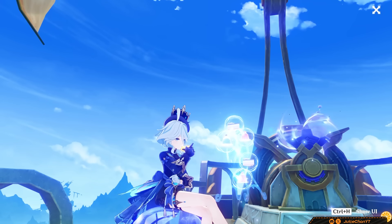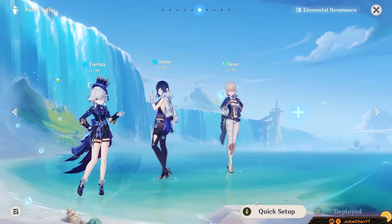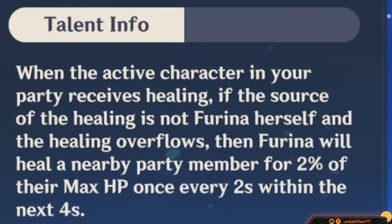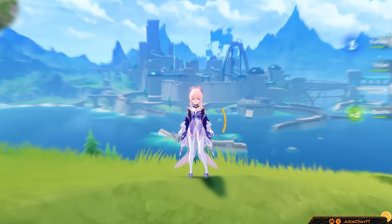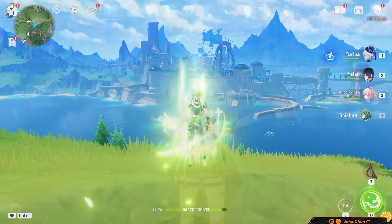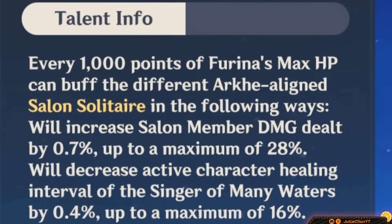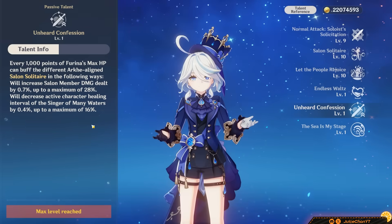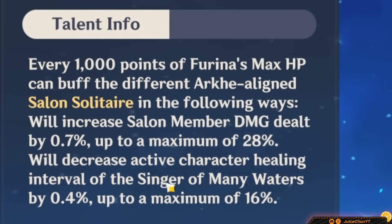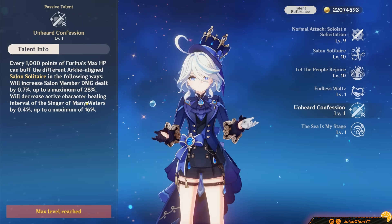She'll always provide 33% even in her worst-case scenario, and her buffing is team-wide. For her ascension passives: her A1 allows Farina to heal your on-field character if they get overhealed by another source, such as Kokomi's Jellyfish or Baizhu's shield — anything that isn't Farina. Her A4 is a neat damage increase: for every 1000 HP she has, she can buff her damage mode, increasing the damage her summons do by 0.7% up to 28%, capping out at 40k HP. Aim for this when building her.